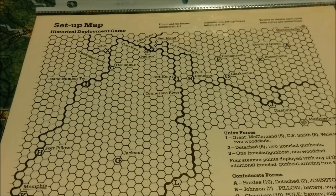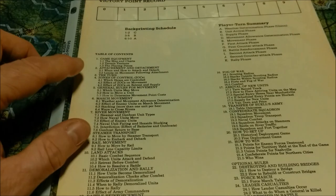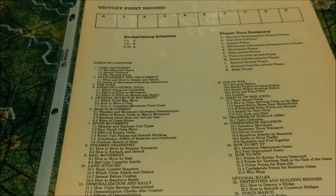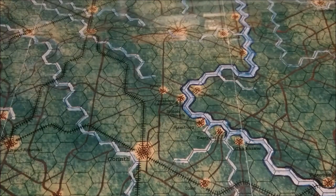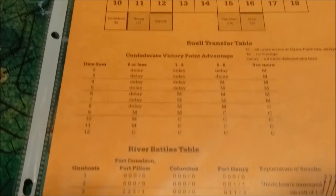It also comes with a nice black and white setup map on the front side, and on the reverse you get the table of contents and the victory point record track. That is a very detailed table of contents, and they have the sequence of play printed up at the top. We also have a turn record track and reinforcement schedules. It looks like it's at least 18 turns if you play the full game. We also have the BL transfer table and the river battles table.